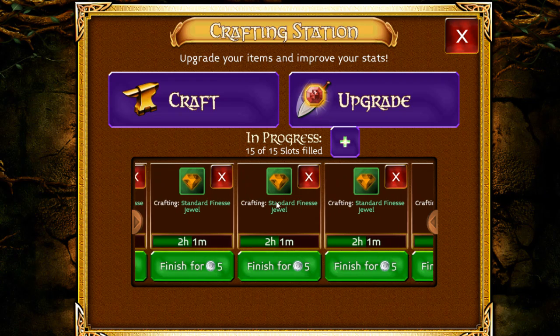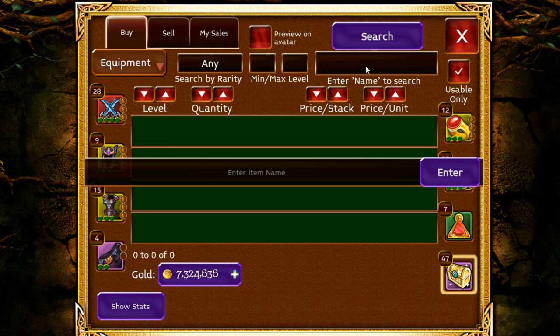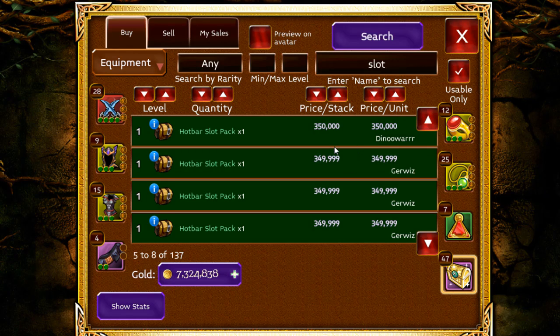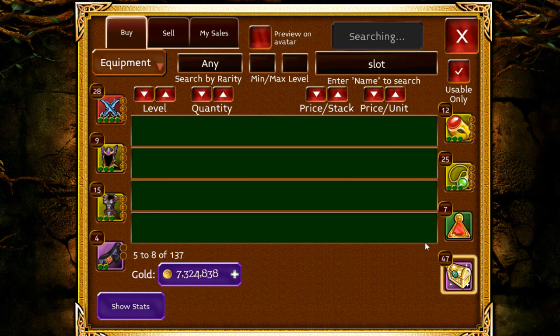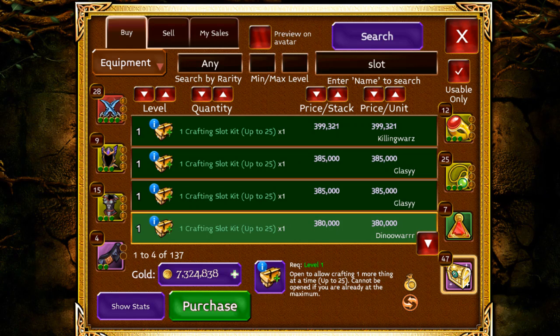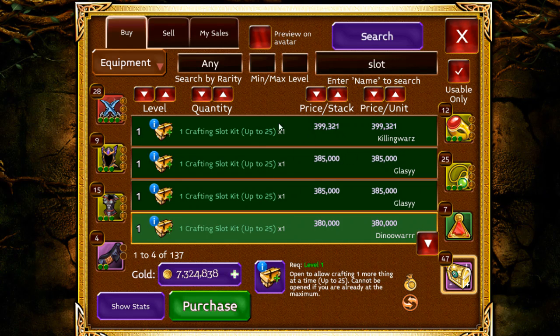People who craft a lot of jewels, like me, need these a lot. I buy a lot of them but since I don't have platinum I'd buy it from the auction house. If we search 'slot' in the auction, the hot bar is around 300k and the crafting slot kit is around 380k. Doing the quick math: 380k divided by 30 platinum gives you almost 13k per platinum — that's about 5k more per platinum than awakening kits, which is really significant.